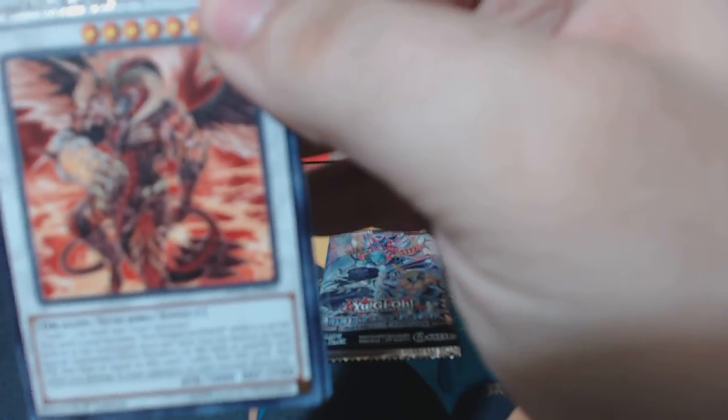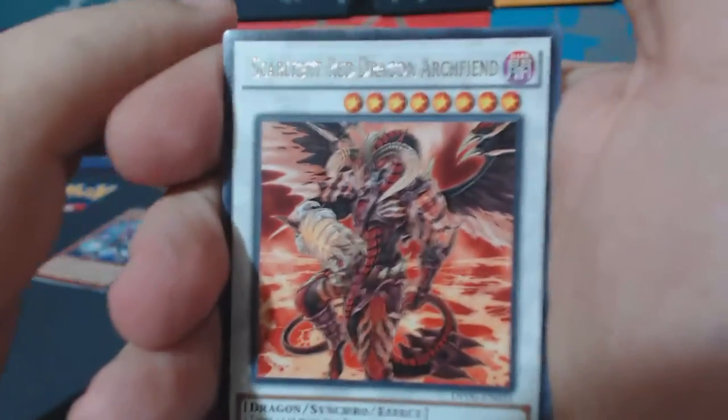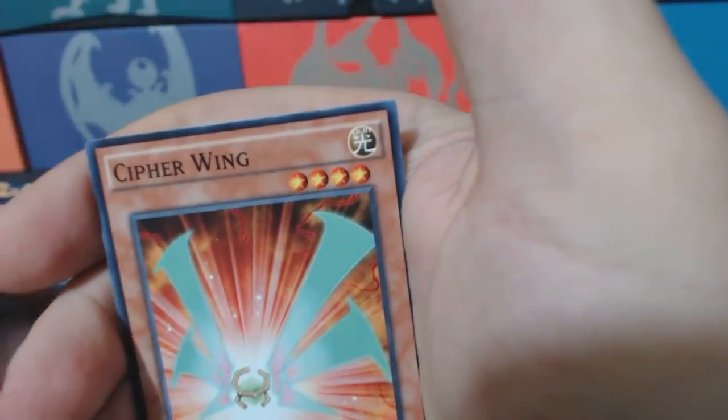Oh, that looks nice — Starlight Red Dragon Archfiend. I like this card. Look at the stars on that, my god. This is my favorite card so far out of all the cards we got.